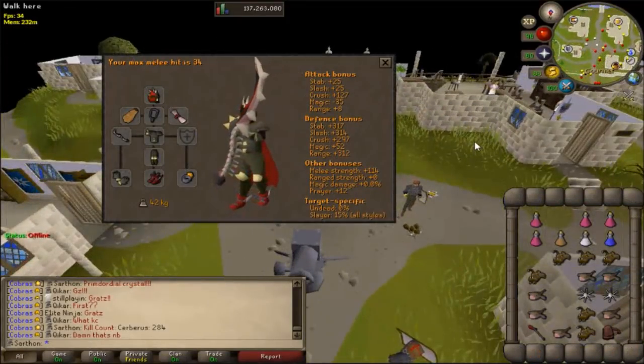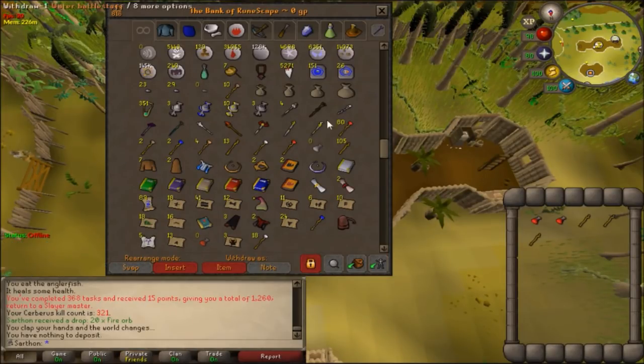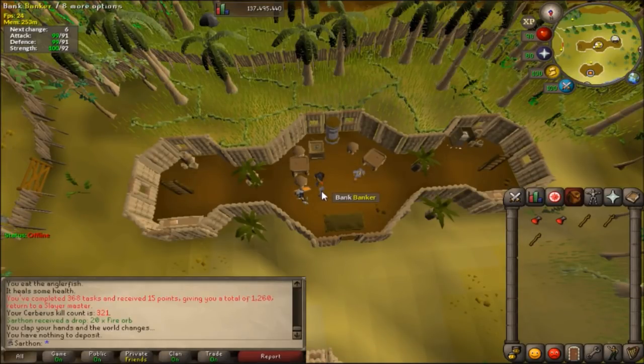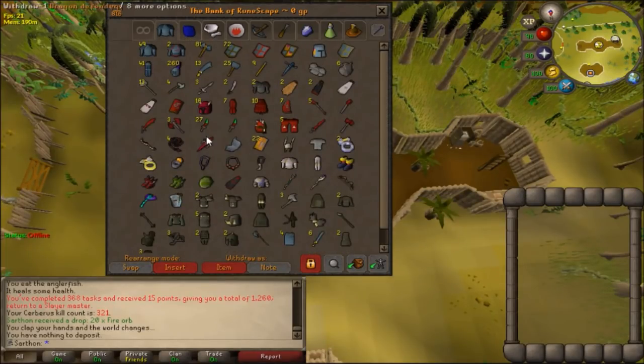So I've got two Pegasians, one Primordial, and one Smoldering Stone. Let's hope we get those Eternals, but that's pretty sick. I'm more than happy — I pretty much got the most important ones out of the way. After that incredible Hellhound task, I cannot believe I got a Smoldering Stone, another Pegasian crystal, and Primordials. That is just nuts. Pretty much great luck there — I finished on 321 KC with four uniques from Cerberus, which is fantastic.